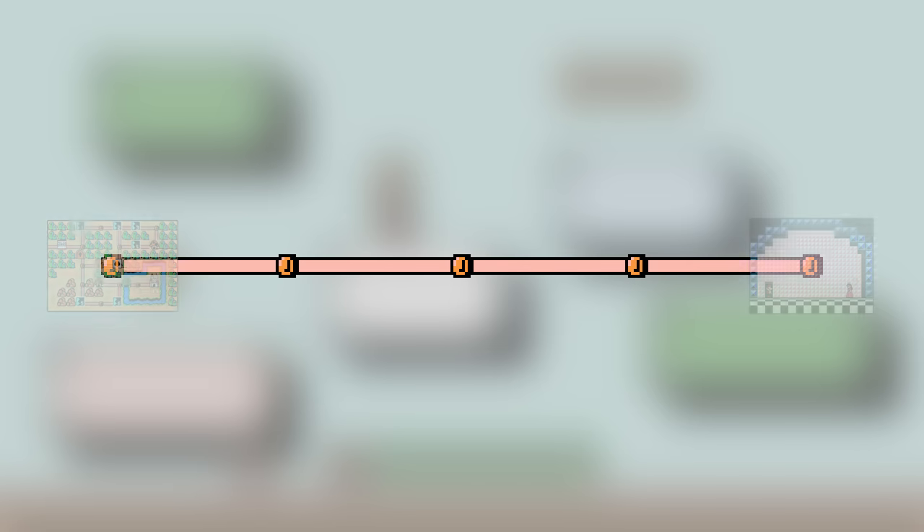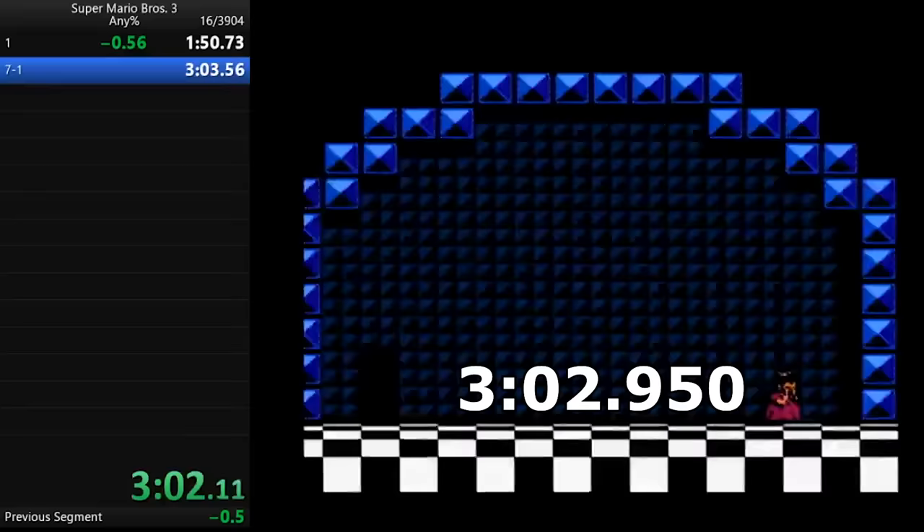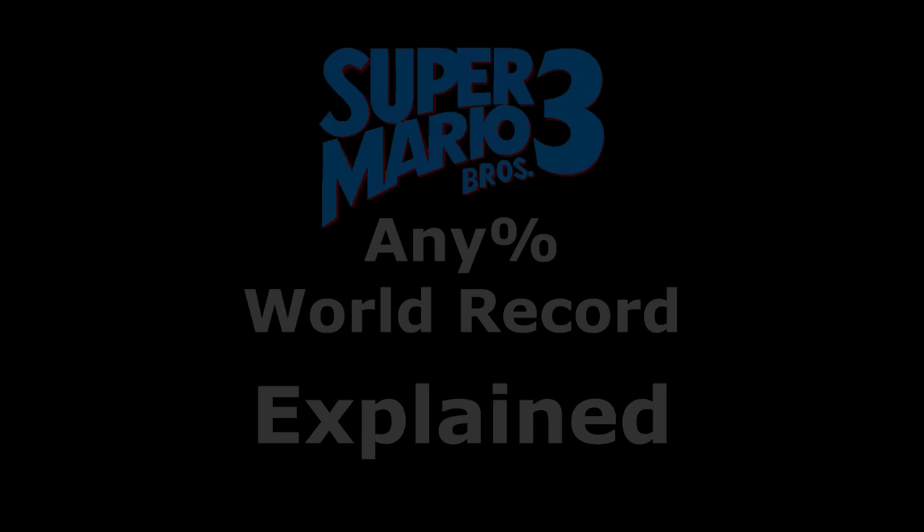You may have seen the speedrun of Super Mario Bros. 3 that completes the game in just about 11 minutes. The general route is pretty simple: gather two warp whistles from two stages in World 1, use them together to go directly to World 8, then get through that world and defeat Bowser. But even a straight line isn't always the shortest path — sometimes the shortest path is through a wormhole. On August 1st, 2020, Zakubi achieved the seemingly impossible feat of beating the game in 3 minutes and 2 seconds. This is the Super Mario Bros. 3 Any% speedrun explained.